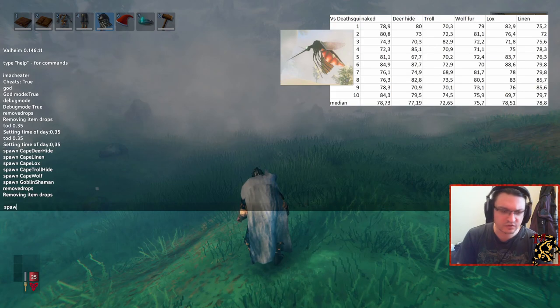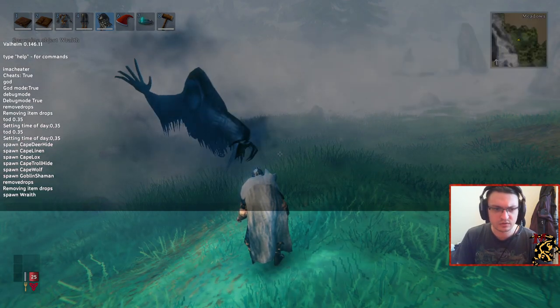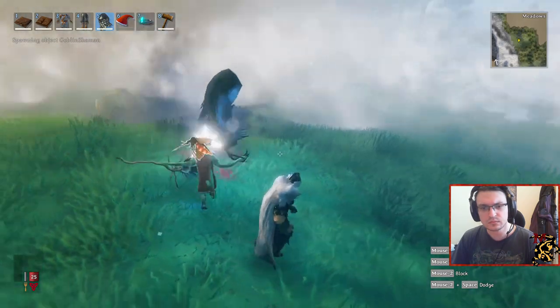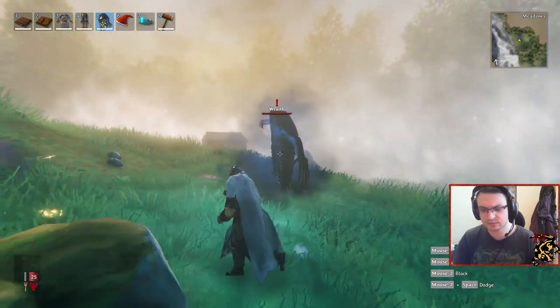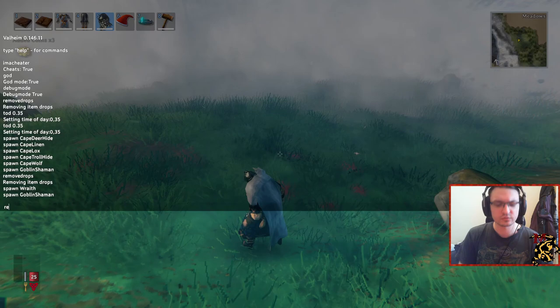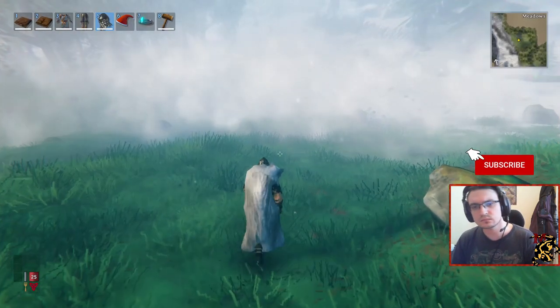How did I do this? I just spawned enemies with my console — for example the Wraith, or we can also spawn a Fuling Shaman like this. And whoa, he killed him. So we can do this too, just by pressing K, and remove the drops so my PC doesn't lag out like this.